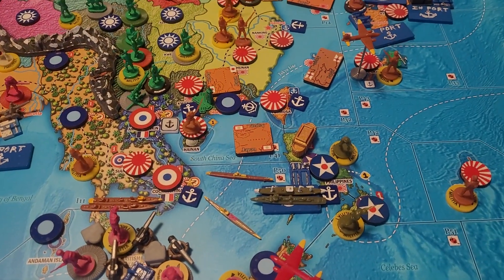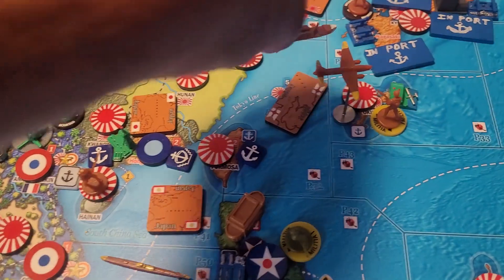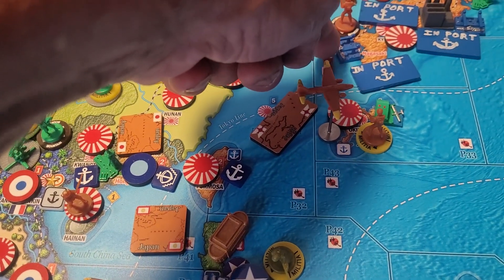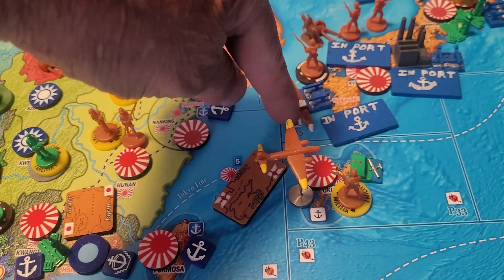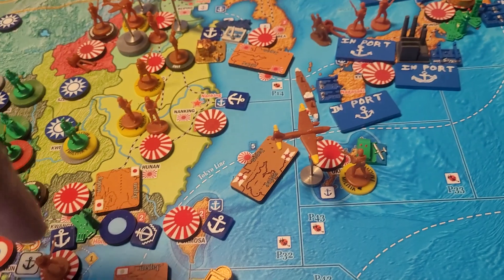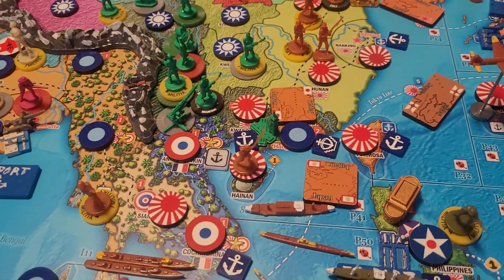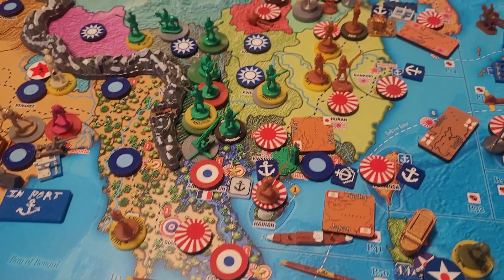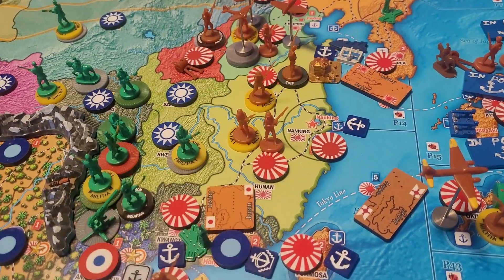That's going to be a little complicated. I'm gonna grab this transport from P41 — it's going to come up one to P32, two to P15, pick up a mountain infantry. This is my strategic naval move. We only got two, so it went one, two, three, four back down to P41 and it's going to drop the mountain infantry in Quong Tong. That was my strategic naval move, and for the strategic rail move, I'm going to rail a mountain infantry down from Rehe into Quong Tong.